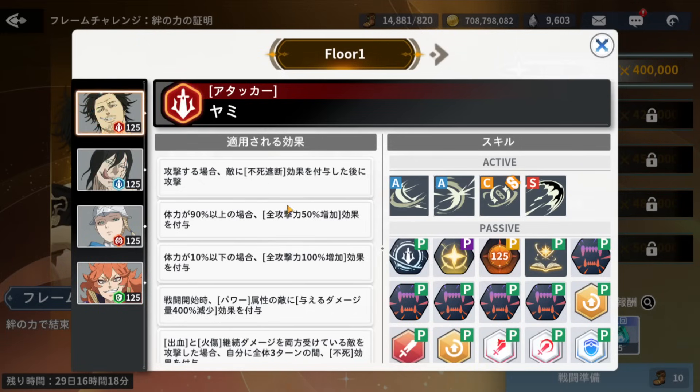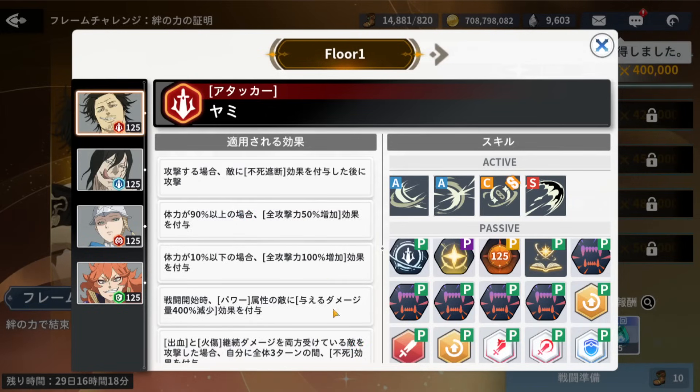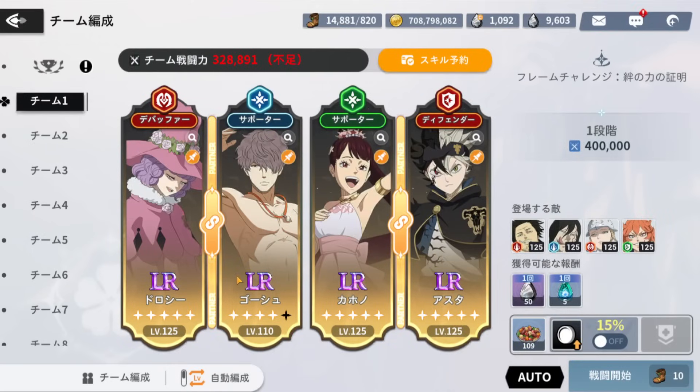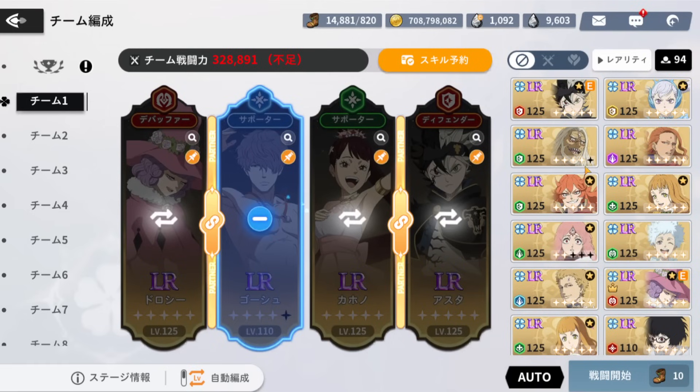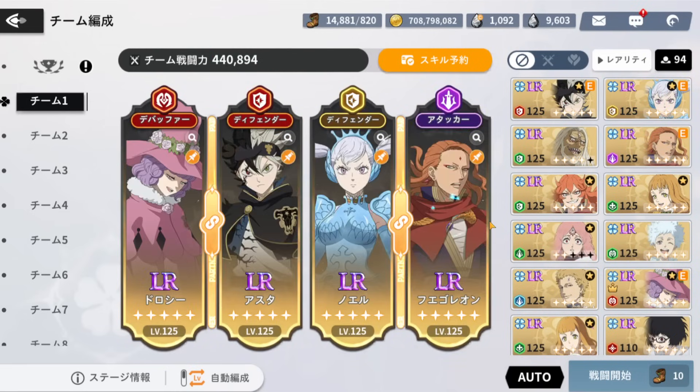When you're above 90% HP, everyone gets a 50% all-attack increase. Below 10%, everyone gets a 100% all-attack increase. They take 400% less damage from red units. When they hit us with Bleed and Burn on, they get ammo for three turns. The top passive applies ammo block. I don't know if Ali tried it, but we're going to be going in with this.